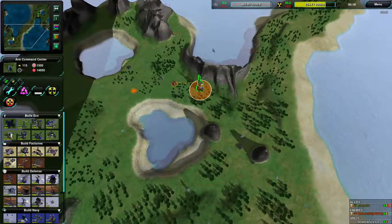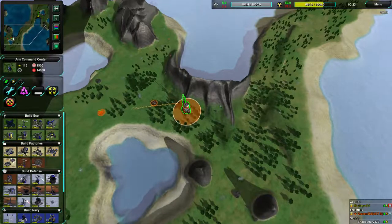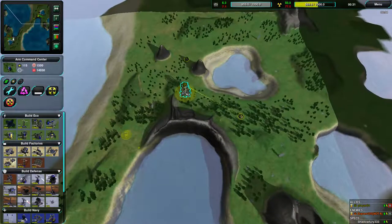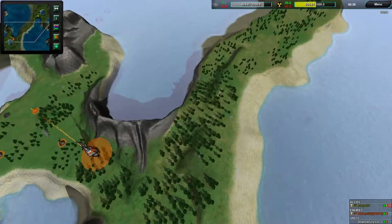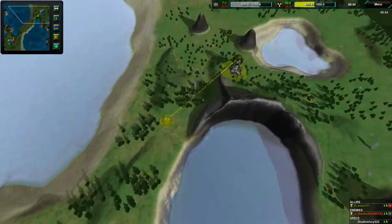It seems like in Naughta you're not going to have very deviant openings — no factory start into some sort of early rush. The way the towers are set up, the towers actually prevent that to begin with. The defenses in the towers kind of prevent any early aggression and raids. Apparently I'm wrong! Player01 is in fact going for a very early factory start.